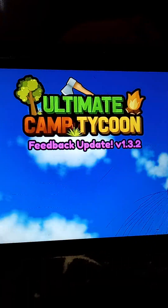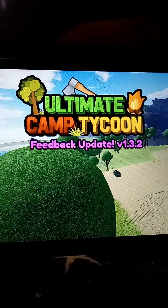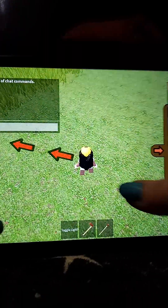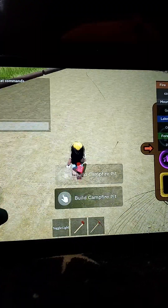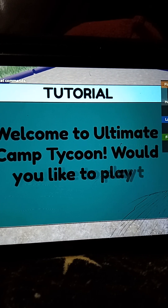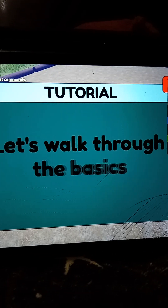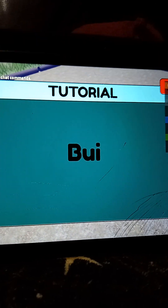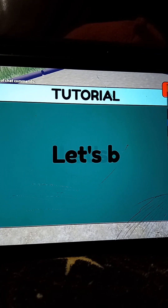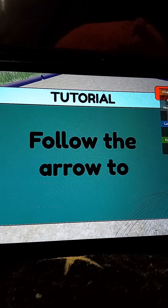Okay, let's play. Let's do this. Welcome to Ultimate Camp Tycoon. Would you like a tutorial? Start. Let's walk through the basics of the game. Continue. Building campsites is the main way to collect income. Let's build your first campsite now. Follow the arrow to proceed.